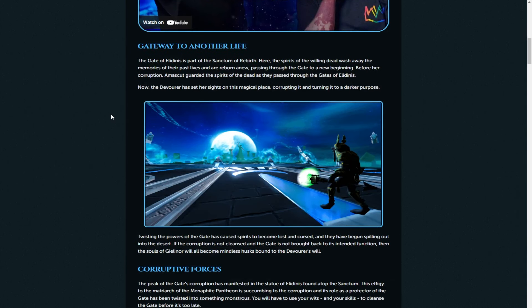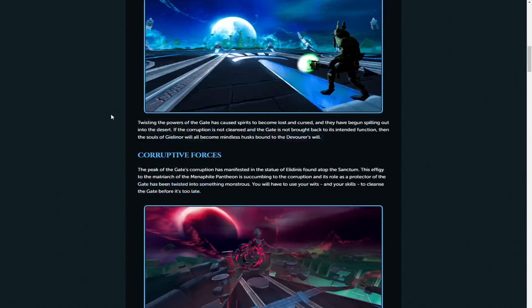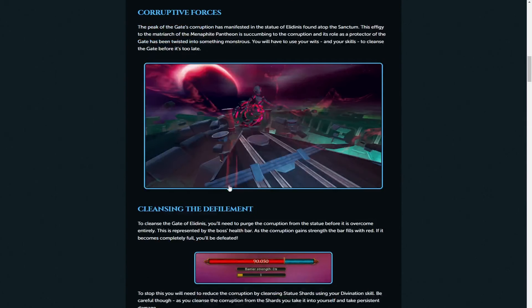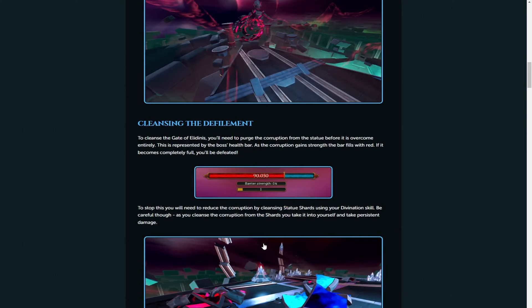You need to do the quest which is the Gate of Elodinus - that was on Monday. It talks through the emphasis of the boss fight: it's got the health bar and it's the corruption you need to cleanse for the farming of the boss. On day of release we're going to be doing quite a lot of kills.